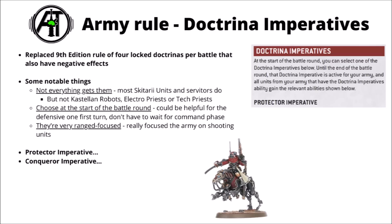You choose the rule at the start of the battle round rather than the Command Phase, which could be helpful — particularly on the first turn if you're entirely within your own deployment zone and the enemy's going first. That means you could choose the defensive option to make their attacks less potent. The rules are all ranged-focused, which isn't surprising for Admech, but it does mean some units won't care much about Doctrina Imperatives — like the Rust Stalkers or Dragoons armed with Taser Lancers.